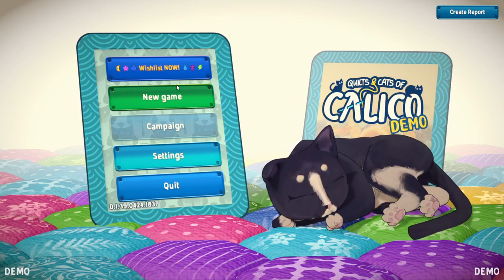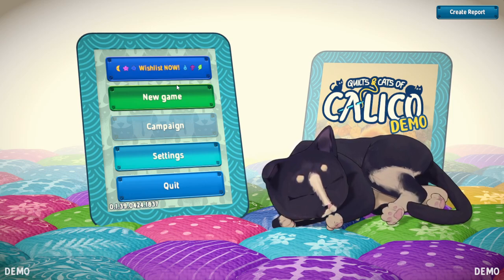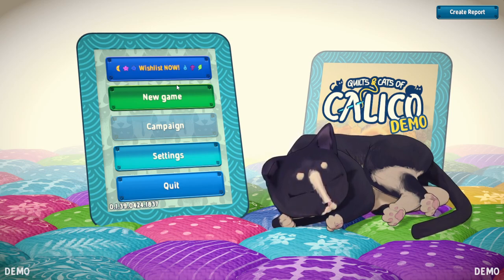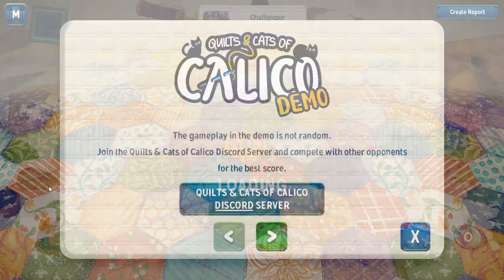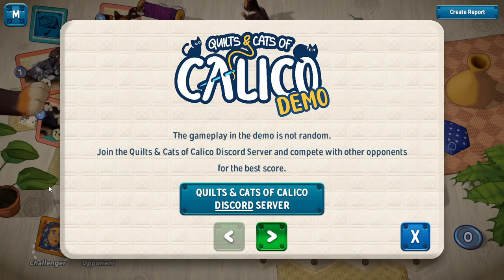Good afternoon, thank you for watching In the Light Gaming. We're going to be doing another video, this one on a game called Calico, also known as Quilts and Cats of Calico. It's actually modeled after a board game, so anyone in the board game hobby, this is going to be part of that community as well. This is simply the digital version, and the goal of the game is basically to make your quilt nicer than all the other quilts.